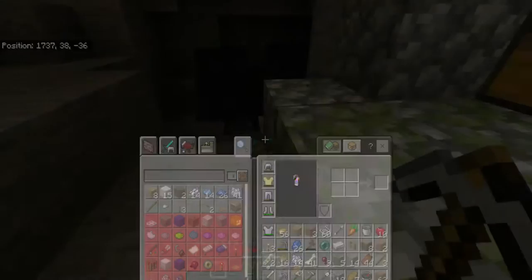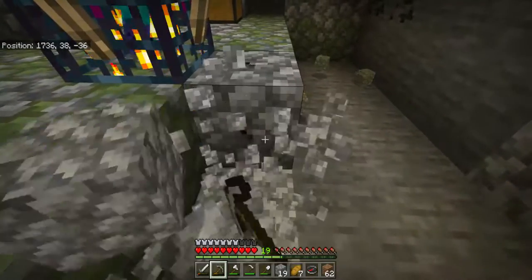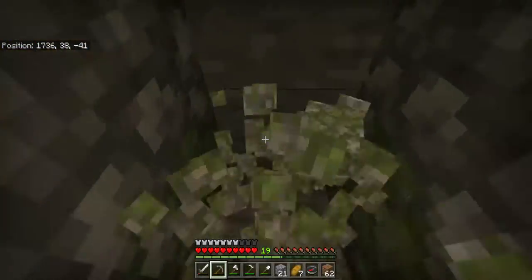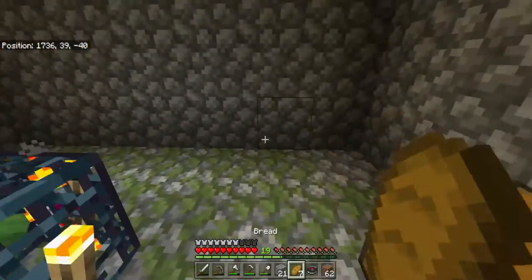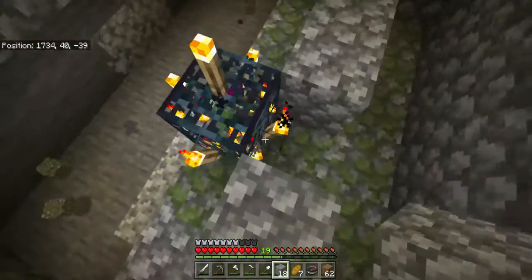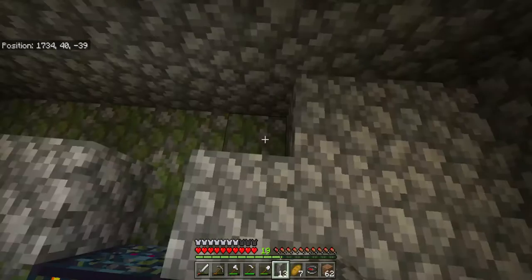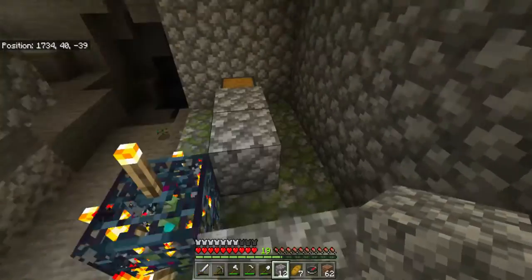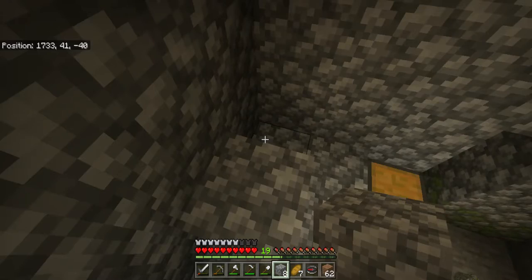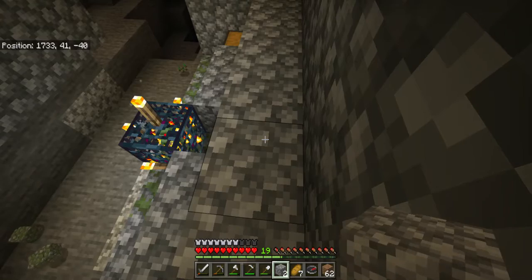I kind of like the block of mossy cobblestone — not many people do, but it is pretty weird. Sorry for the not a lot of commentary here. The chests — because they're kind of blocks and I'm going to be lazy and not remove them.